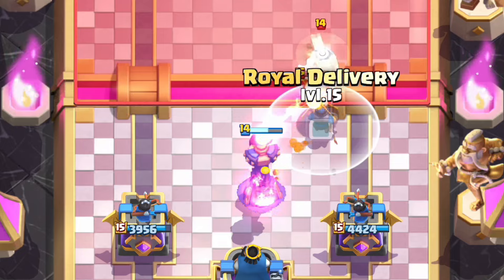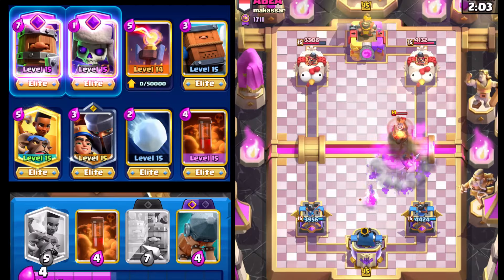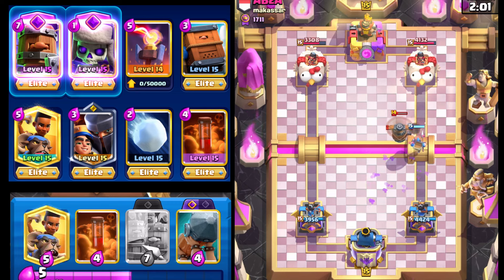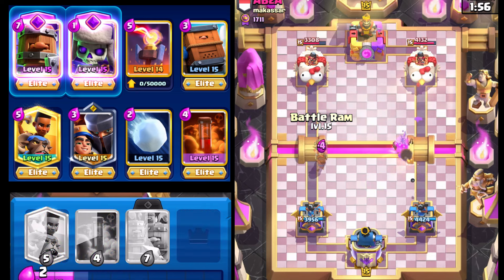We're gonna go with the Inferno Tower right here. Then we'll wait a couple seconds and drop the Road Delivery — that should pop onto everything and finish off the Flying Machine for the most part. Flying Machine will still get one more hit on our tower, but it's not the end of the world.